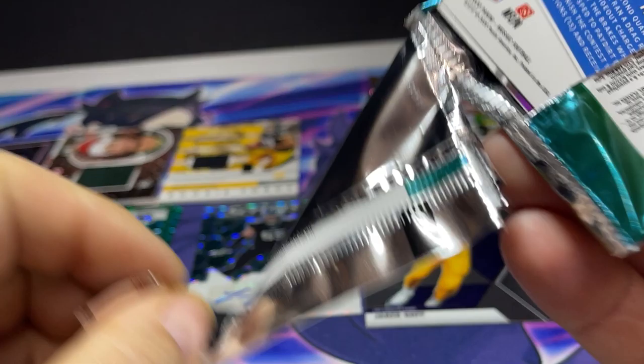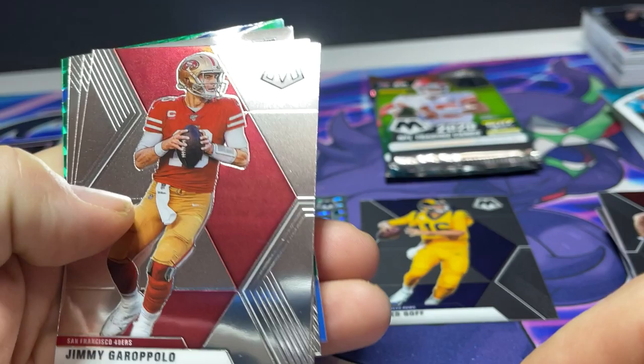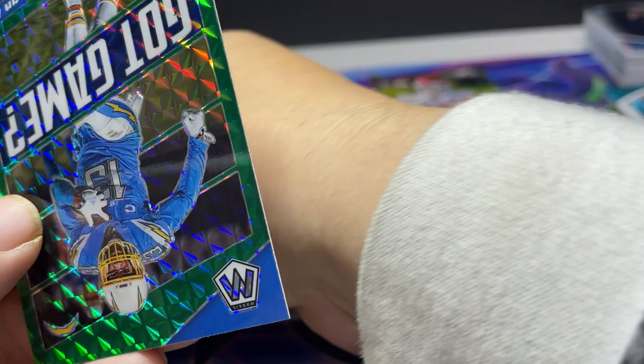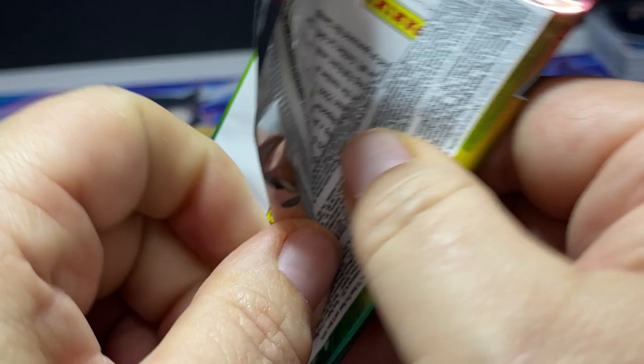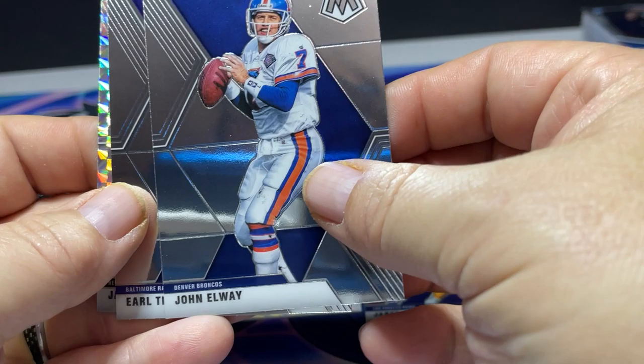Jared Goff — he's having a nice year also. Boomer — oh God, when he played I just couldn't stand him. Larry Fitzgerald. Tua — always a nice card, especially in the green. Jimmy Garoppolo, he's having a rough year. Kyle Rudolph, Clyde Edwards-Helaire — that guy's going to be a good one if he keeps playing the way he is. Keenan Allen — I'm not very familiar with him, but I'm not really a West Coast guy.